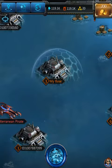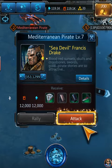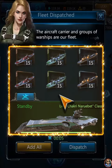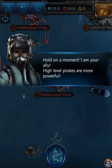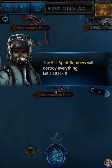All right so that's my base - not far from there is a rampant pirate. We're gonna go ahead and get this Mediterranean pirate exploded out of the water. It's a Mediterranean pirate level seven sea devil Francis Drake. We get to deploy the aircraft carrier and a group of warships as our fleet, select all that good stuff and dispatch them. My ally says high level pirates are more powerful but don't worry - they have a squadron of B2 Spirit bombers and a large fleet of warships on standby.